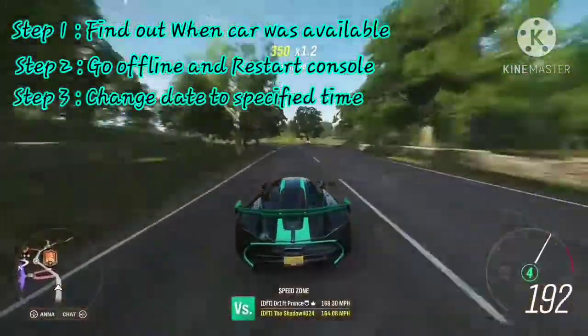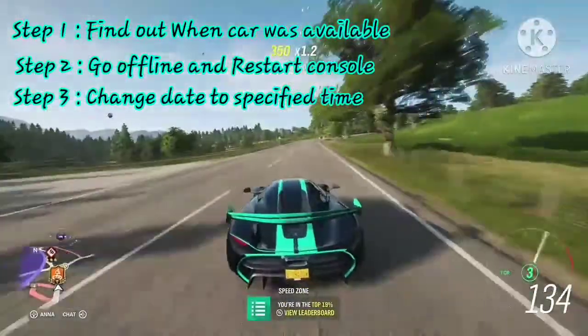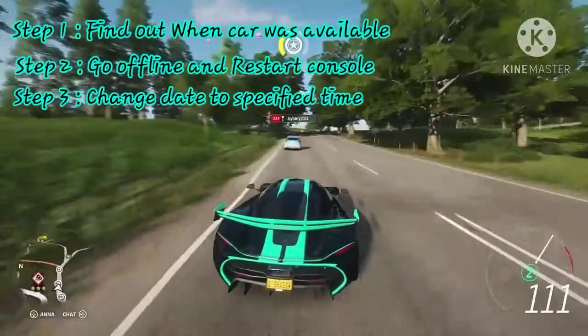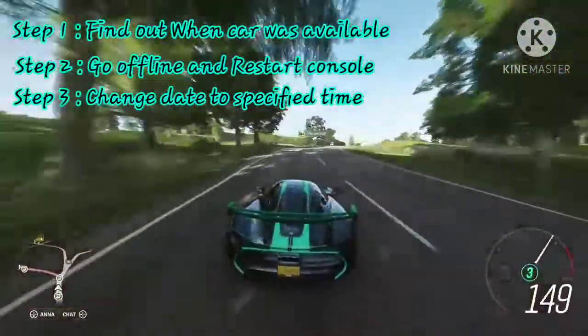Step three: after restarting, go to Settings, then System, select Time, and change the date to that period when the car was available.